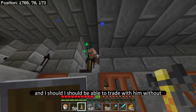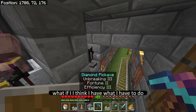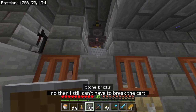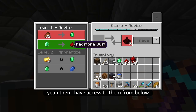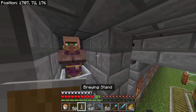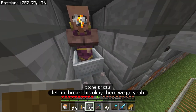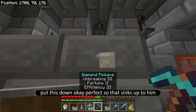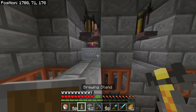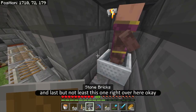I should be able to trade with him — oh no, the hitbox is kind of in the way. That's unfortunate. I think what I have to do is put the brewing stand up top like this. No, then I still can't. Do I have to break the cart? Yeah, then I have access to them from below. So I'm going to have to put the brewing stand on top just like this. I may have broke it — wait, let me break this. Okay, there we go. Put this down, that syncs up to him. Do the same thing over here. Break this, break that, and last but not least this one right over here.